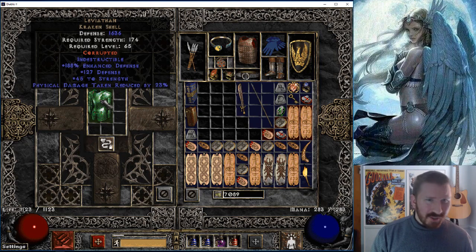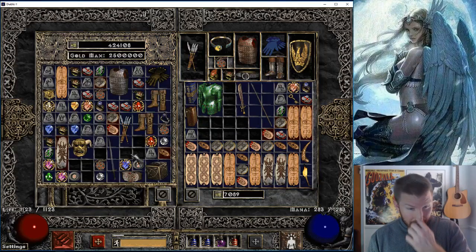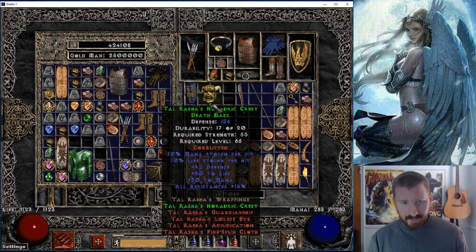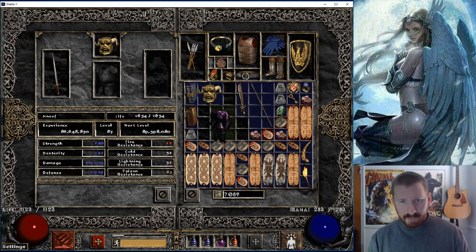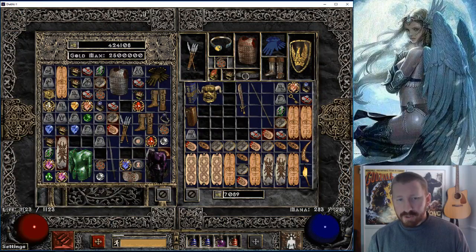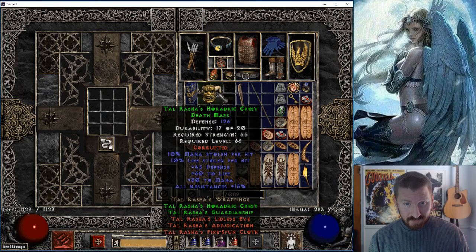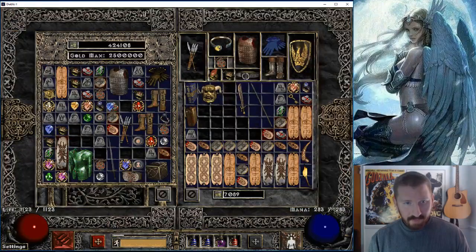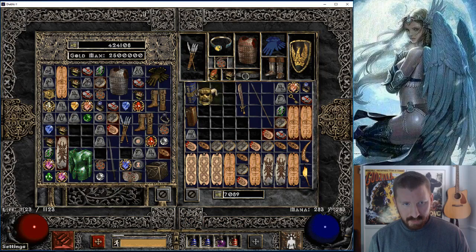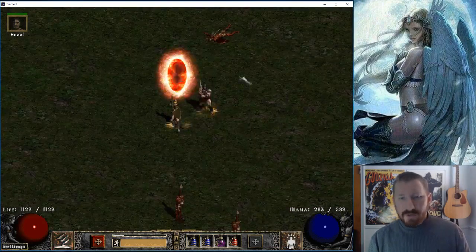It's corrupted now. I'm not sure if it added defense. I could corrupt that Tal's armor too, though I could just put a Smoke armor on the merc. If this Leviathan gets sockets I'm probably going to trade it on the trading website. It didn't do anything — Ice Daddy not very lucky with those corruptions, but at least nothing went bye-bye. We did get a little mod added to Andariel's Visage though.